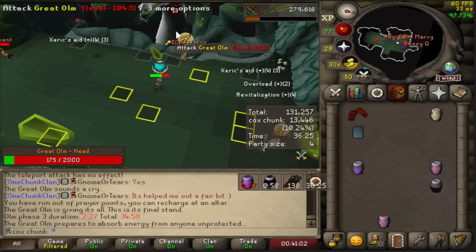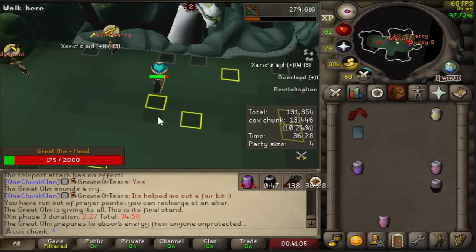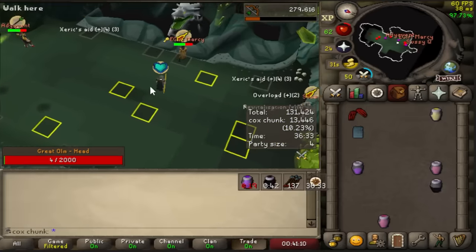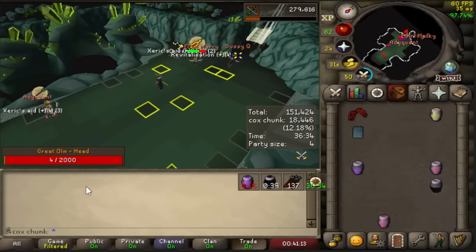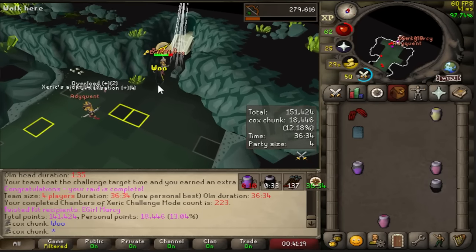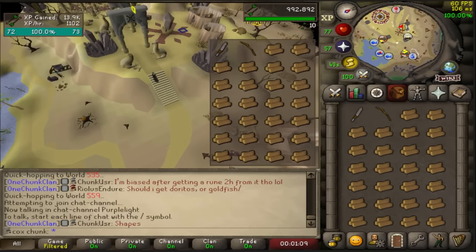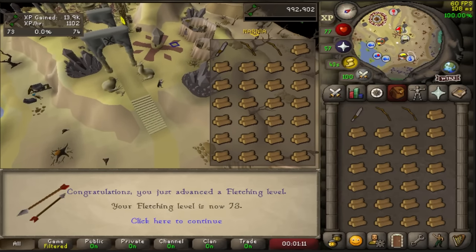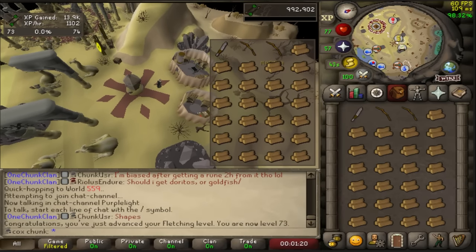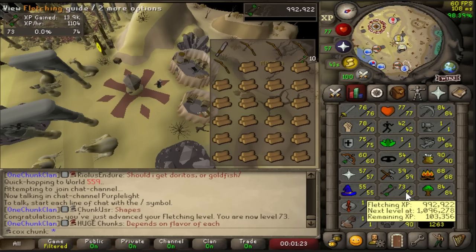I was participating in a bingo event for my clan and we needed a Twisted Kit from Chambers. This is our first raid and we got a Twisted Kit — what a result! There's level 73 fletching — that is halfway to level 80. We can finally make the magic short bow, and that's our next big goal.